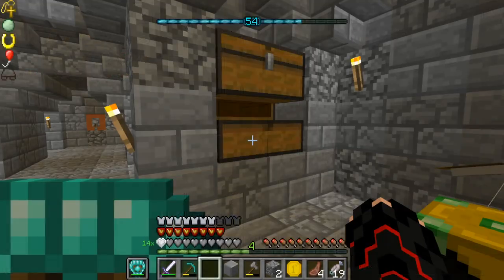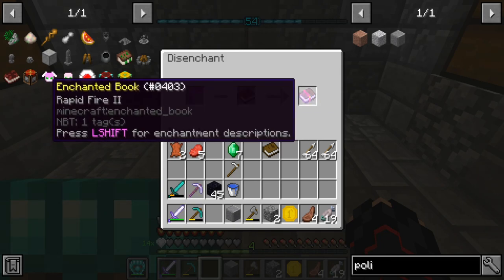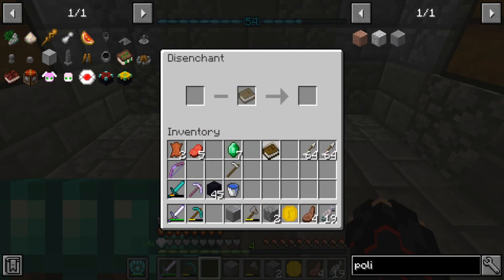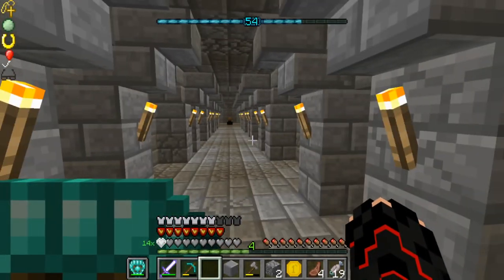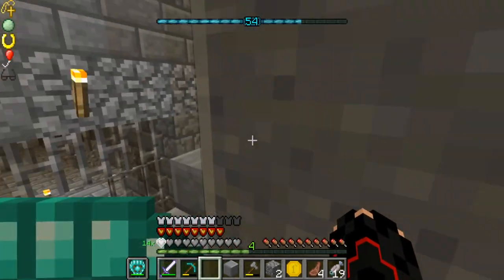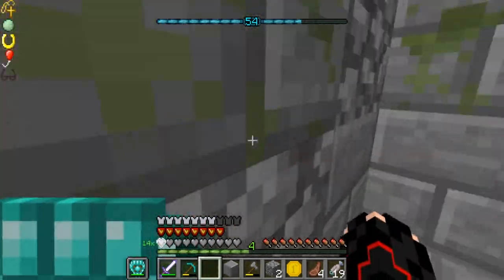This is the disenchantment table — really cool. Here's how it works: you put something in there and you put the book in. As you can see it's going to give me rapid fire, which is the first enchantment. It seems like it takes the first one, which makes sense. When you use it on an item it does reduce its durability, so you got to be careful not to break your item by accident. I have a few items that are cursed and I'd like to get those curses out.